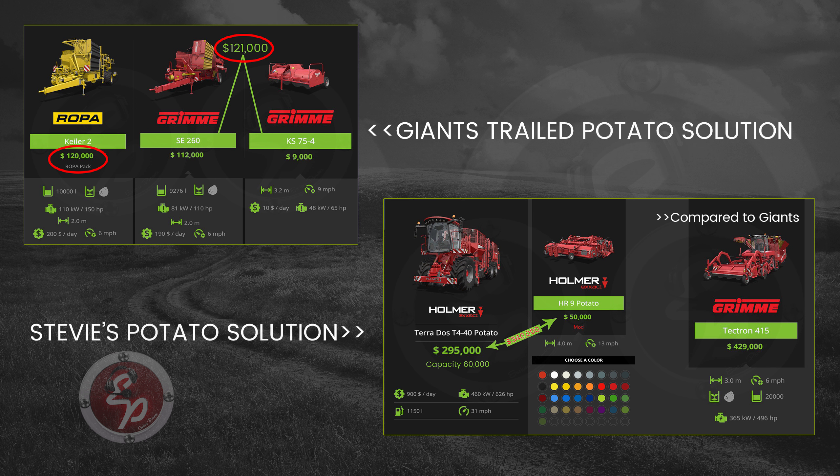This is the beet harvesting page. Across the top are the two Giants versions and over to the far right is the Stevie version — your choice of colors with a 60,000 capacity. All of them have a four-meter working width. The Giants Homer has 45,000 capacity and the Ropa has 43,000. Down at the bottom are the Ropa mods from Chrisu70 — the Panther has a four-meter working width, and his Tiger version has a 5.5-meter header, so you benefit from the extra working width on that one.